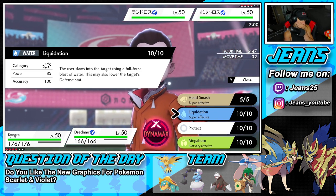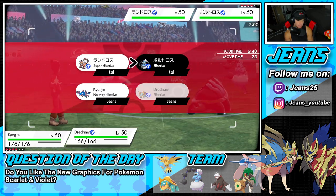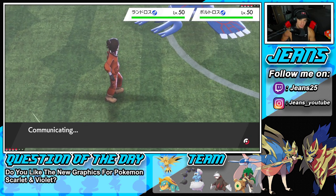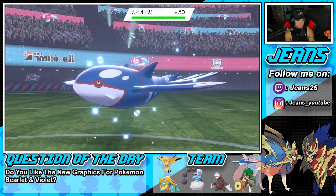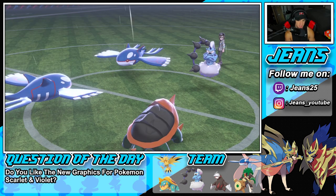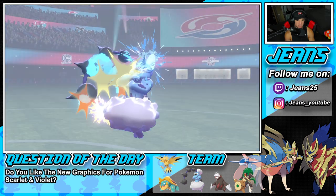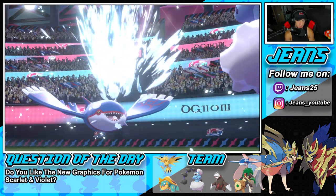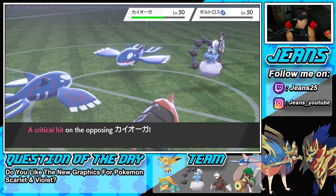Water Spout should take out the Landorus all day. He ends up withdrawing Lando and going into Kyogre, while Eerie Impulse flies. We're doubling down — Liquidation should do a huge chunk of damage and Water Spout cleans up. Water Spout comes in hot — see you later! We love it. We might Head Smash into Kyogre next and then oh — we get a crit! Beautiful. He's going back into Lando for Intimidate.